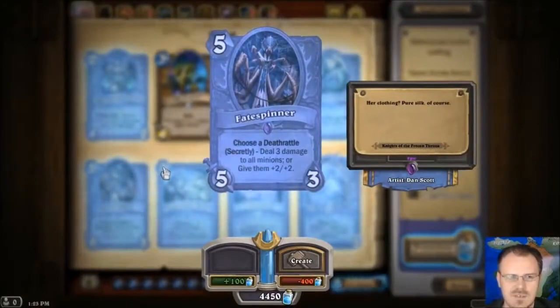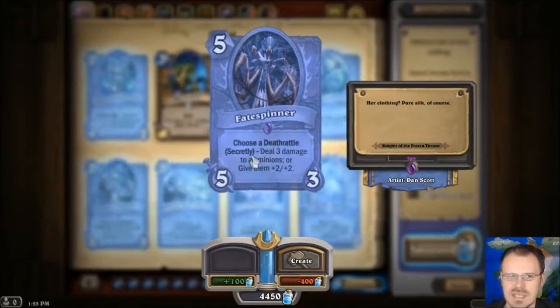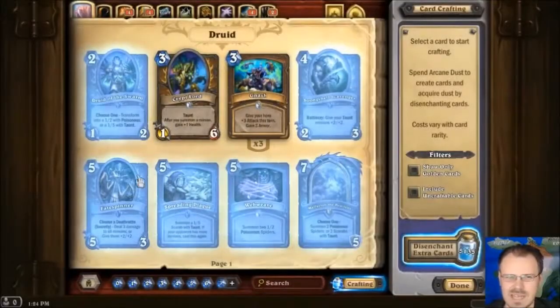You have the Fate Spinner, it's a 5-3 for 5. You choose his Deathrattle and it says it's secret, so I'm assuming when your opponent mouses over this Deathrattle it says 'has a secret effect on death' or something like that. So you don't know whether the player chose 3 damage to all minions or give all minions plus 2 plus 2. Wait, is that all minions including enemy minions? That is a weird, messed up card. But deal 3 damage to all minions is pretty solid.